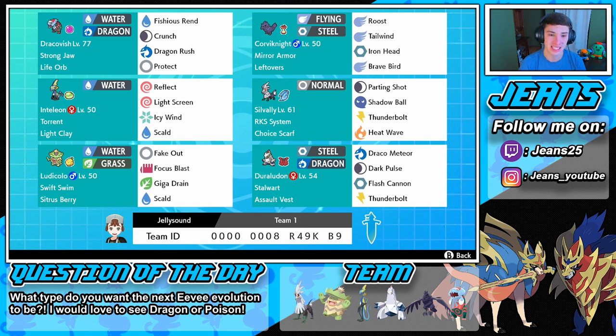Then we have this Light Clay Inteleon. What Light Clay actually allows us to do is extend the turns of Reflects and Light Screens. Reflects and Light Screens are usually five turns, but with Light Clay we can boost it to seven or eight turns.